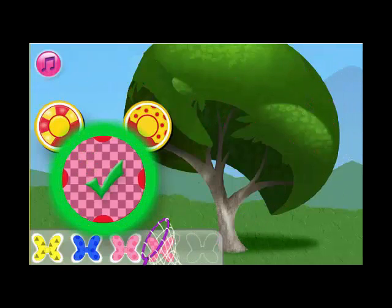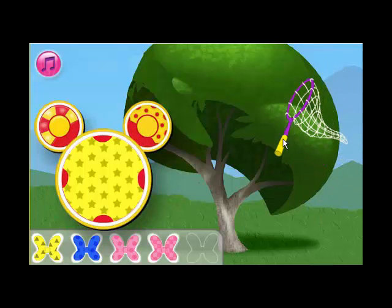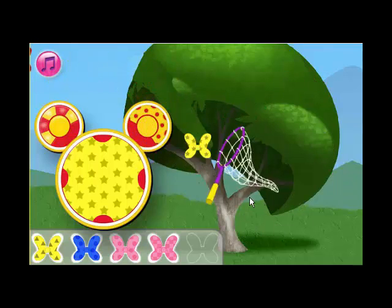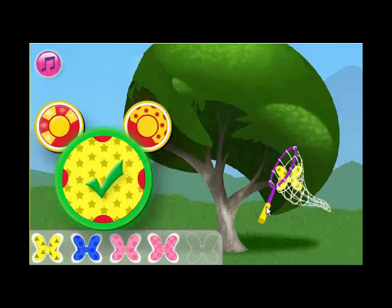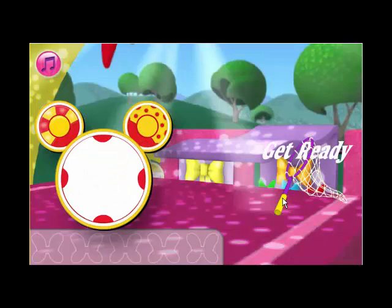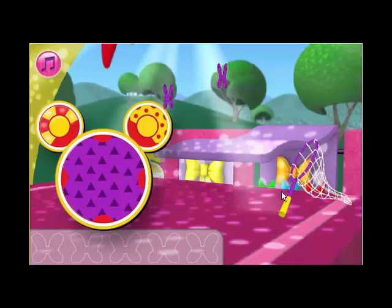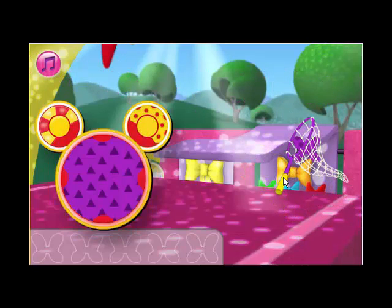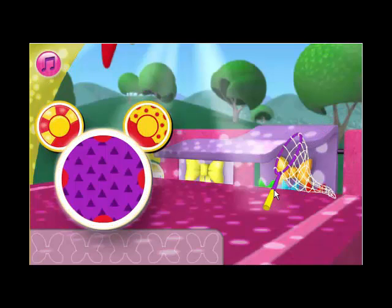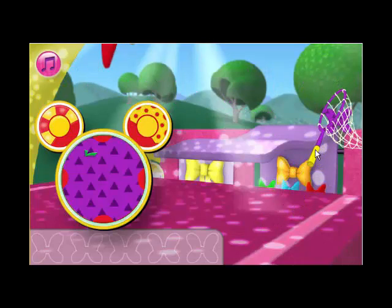Catch the pink bow with checkers. Great! Catch the yellow butterfly bow with stars. Good catch! Here is some more we need to catch. We need to catch a purple butterfly bow with triangles. Not quite right, come on, let's try again. We need to catch the purple bow with triangles. Nice!